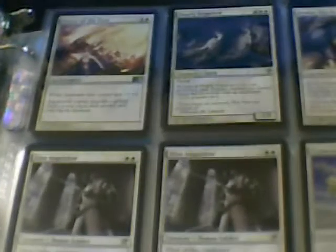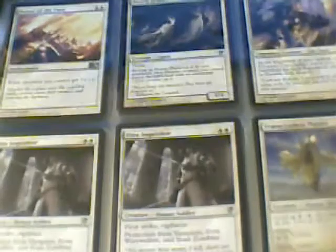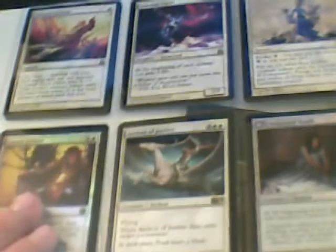I'll show you my binder, then I'll show you some other cards I don't have in my binder. I have Honor of the Pure, Dearly Departed, Kemba Ka Regent, Elite Inquisitor — two of those — Transcendent Master, White Sun's Zenith, Phyrexian Rebirth, Personal Sanctuary. Also, I apologize if you can't see some of this — I've got kind of a weird setup here. Alliance of Arms, Celestial Force, Conqueror's Pledge, Leonin Arbiter — I've got a playset of these, one is foil.